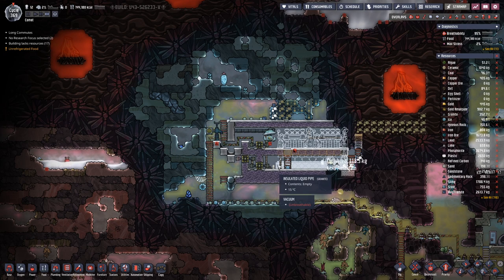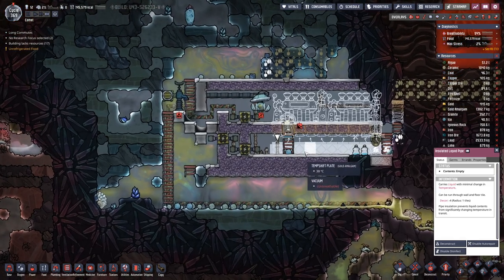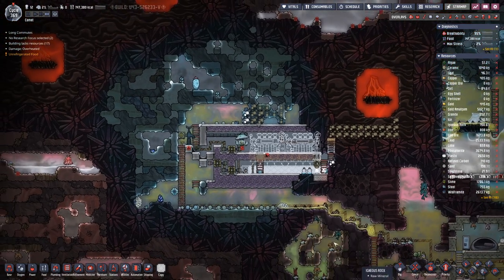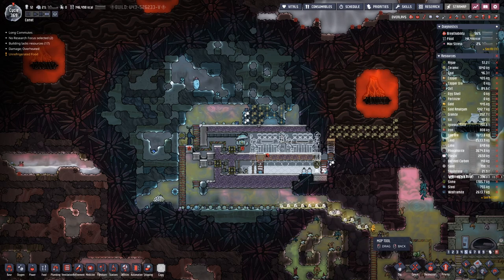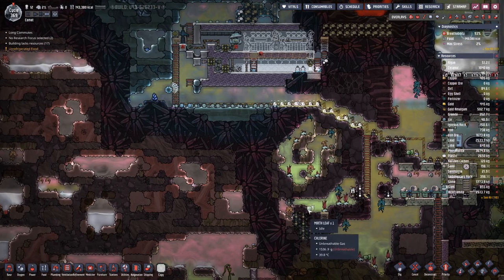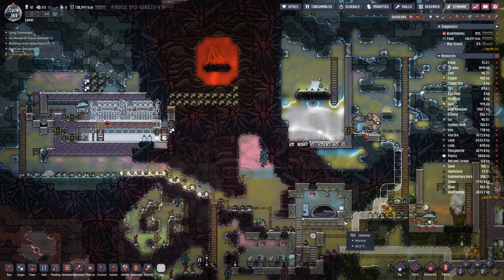Are we looking at gold amalgam? Yes. We can have one more tile. We are getting there. Over here we also have a small pocket of iron ore — could help.